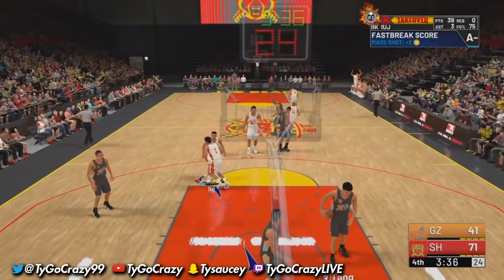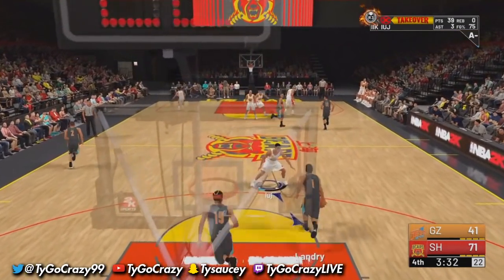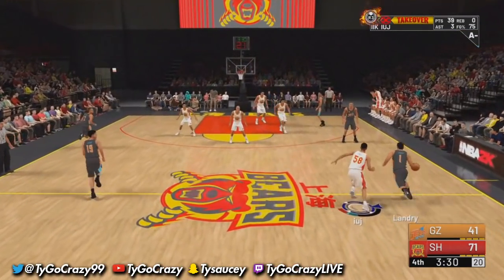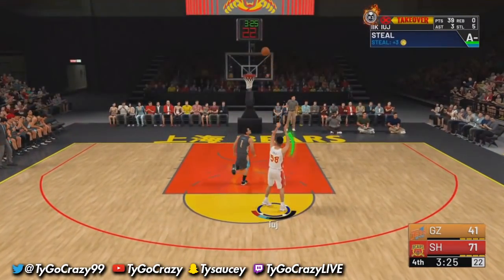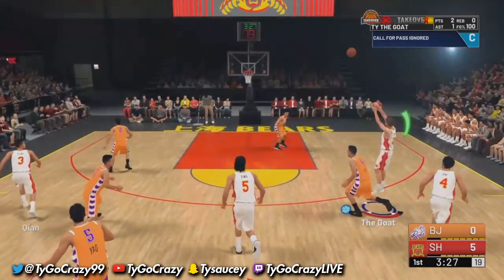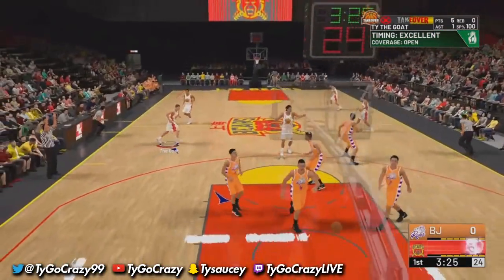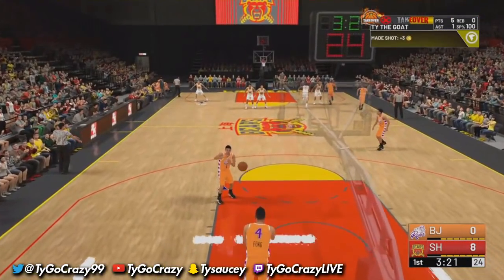Just do straight fadeaway mid-ranges, that's all you got to do. If it's not a fast break, call for a screen with L1 and try to get them to hit the screen perfectly, then just run straight. If you get any type of space, just pull up — straight mid-ranges. You can see me getting the green lights.